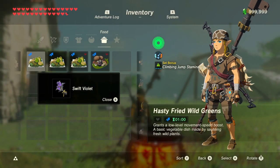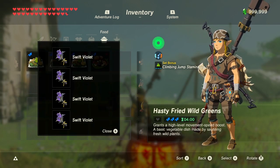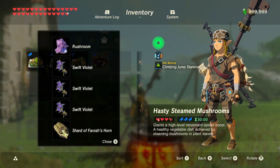When swift violets are cooked they give you a speed boost. Each one cooked lasts for one minute and you need four for a level 3 speed boost. As a side note, you could use three and the fourth material can be any speed boosting material like a rush room or a swift carrot and you'll still get level 3 speed. Additionally, add a dragon horn to make the dish last for 30 minutes. Check the card in the corner or the link in the description for the best way to get dragon horns.